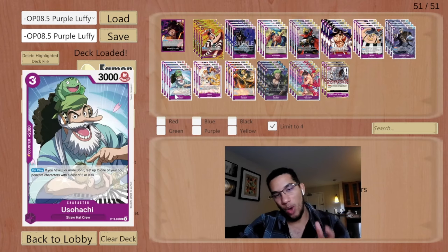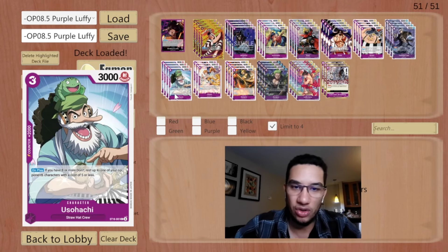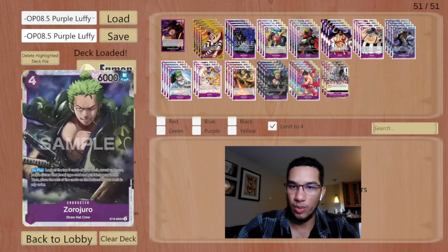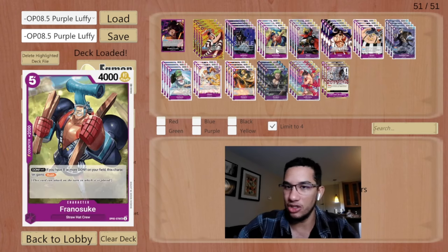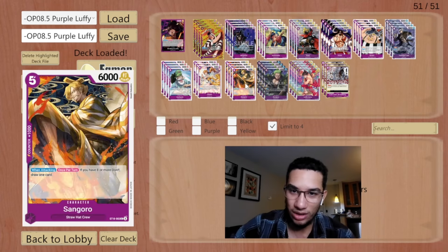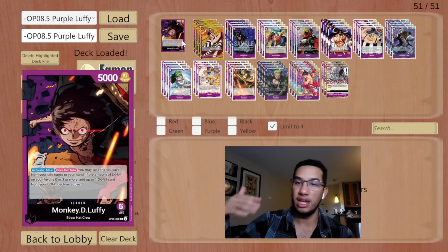So what do we get from starter deck 18 that makes Luffy playable again? We have this whole support package for the purple Straw Hats from OP05. Most of them weren't really useful before — Franky could be used, but Zoro Juro was more playable in Red-Purple Luffy. This new starter deck makes all these Straw Hats crazy good cards that bring Luffy to an additional level.